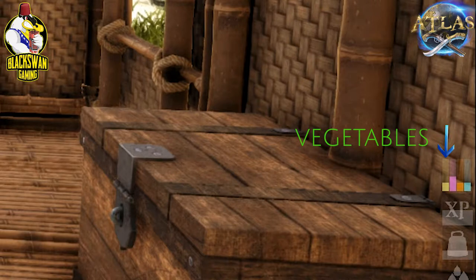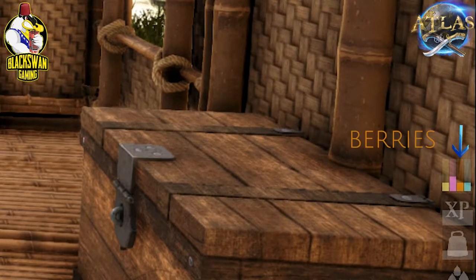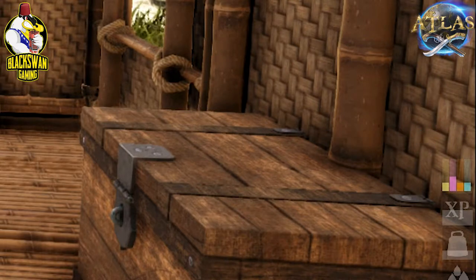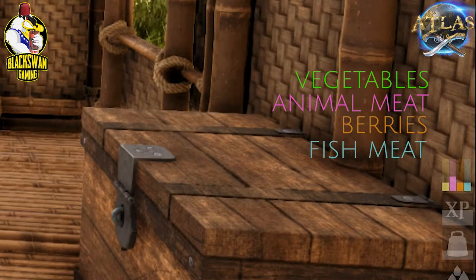If you take a look at the four hunger bars on the right side of your screen: your green bar stands for vegetables, the pink bar stands for animal meats, the brown bar is for berries, and the blue bar is for fish meat. So make sure you stock up on all of those items needed to balance your diet, especially when you're going on a long trip on the boat.